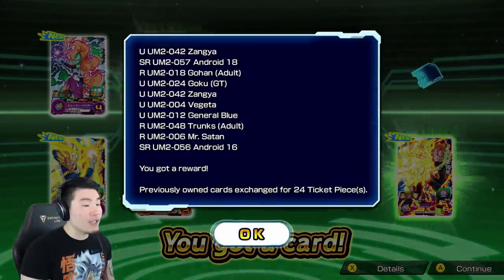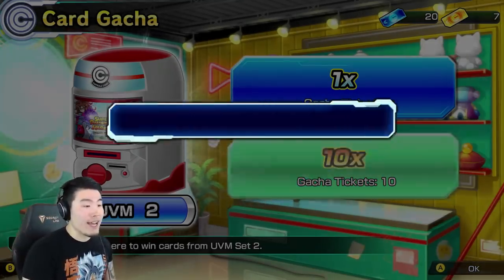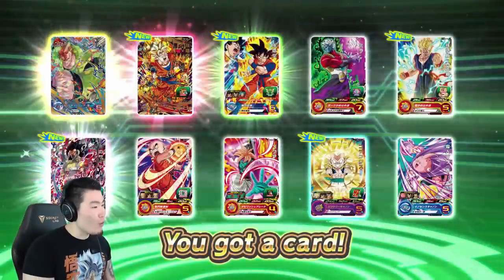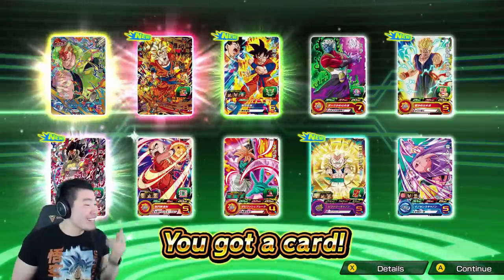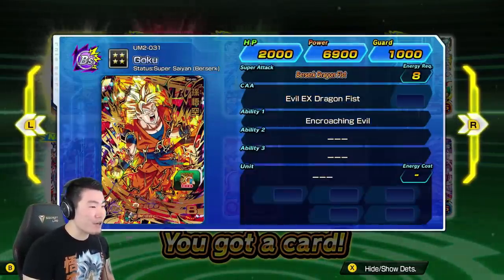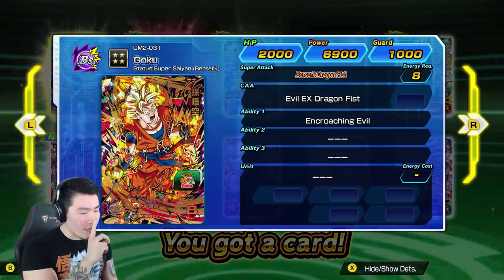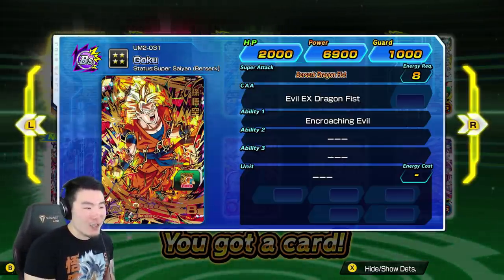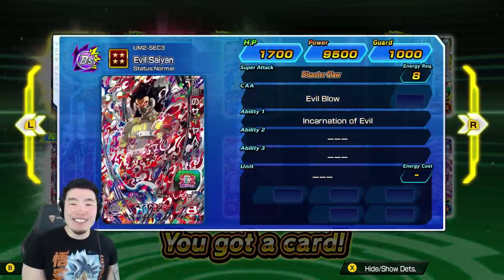I do love the fact that if you pull dupes they're still useful - you can still use them to exchange for more tickets, which is fantastic. And also the other thing I love about this game that's different from regular gacha games... Oh wait wait wait. Yo! We got the... we got the Evil Saiyan, man! First of all I saw the Berserk Goku and I know this guy's good - someone I was watching said this guy's really really good, so you want him. And then we moved down a little bit and - what the heck - we got the Evil Saiyan!